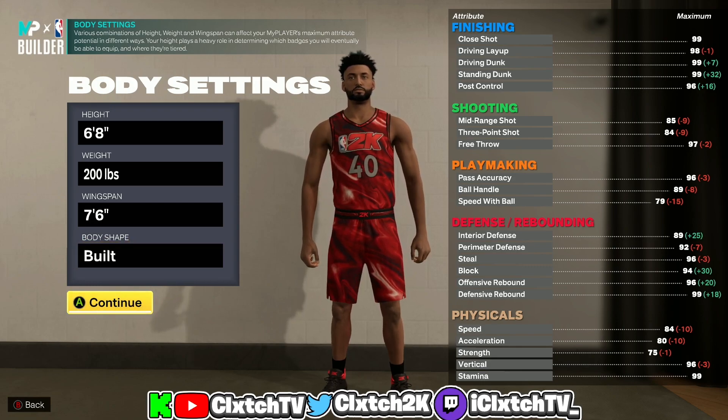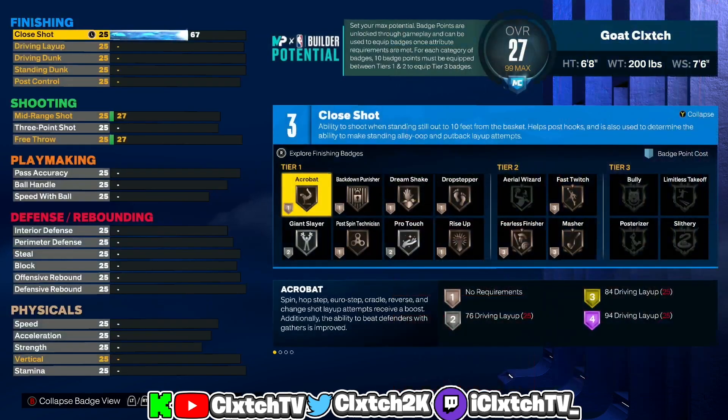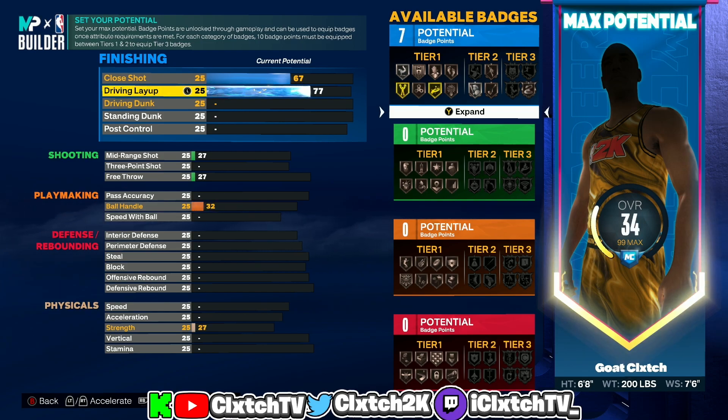Moving on to the attributes for this two-way playmaker build — make sure you copy these down. Close shot put all the way up to 67 for the extra badge point, plus you get bronze fast twitch, bronze fearless, bronze master. You cannot take it too much higher than this or it will change the name of the build — it becomes something like two-way slashing playmaker. Driving layup I'm putting all the way up to 80 for the best layup packages in the game, like Zach LaVine and Joey layup packages.